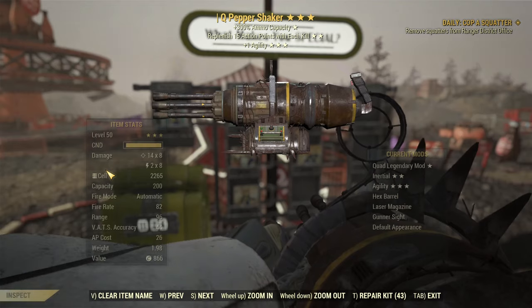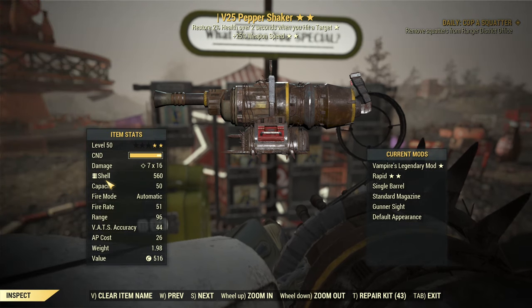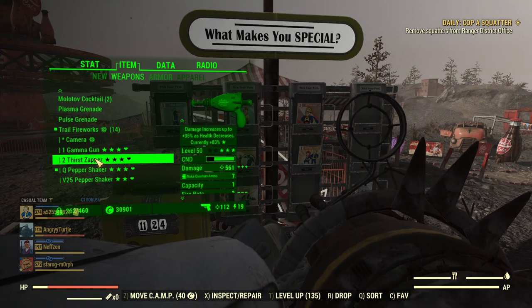The weapons I'm using: I have one Quad Peppa Shaker for damage output and a Vampire Peppa Shaker for when the situation is difficult and I need to tank a lot of damage. Gamma Gun and Tears Zapper are my setup for self-revive if I want to use Revenant.